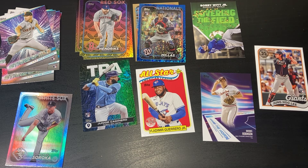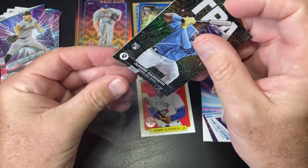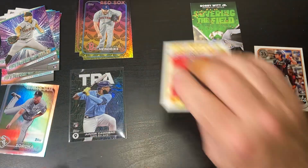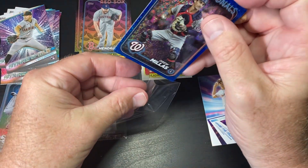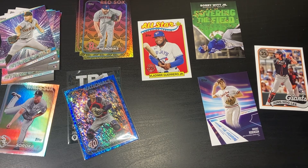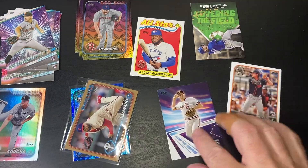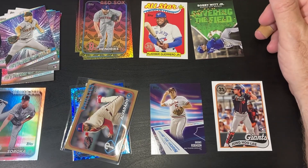So this particular blaster, there wasn't a lot of great stuff. This City to City card — JuJu Camionera — is pretty nice. We got two numbered cards, we got a rookie of Drew Millas, and then a gold Jose Alvarado. But that is about it, so there you go — there's a blaster. Next thing I'm gonna open is a mega, stay tuned.